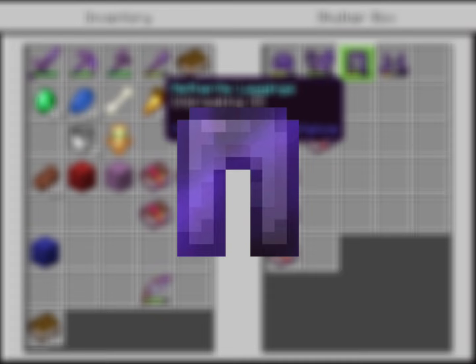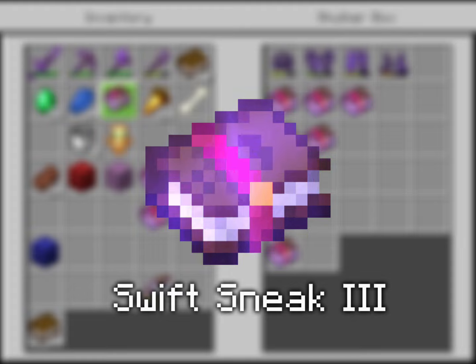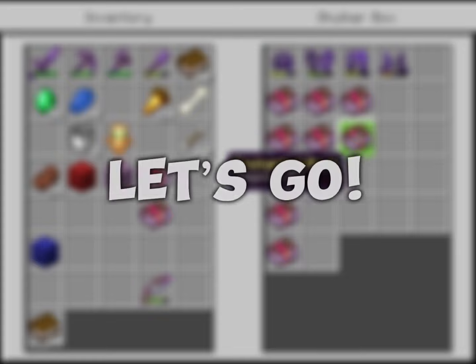Now for the leggings. The leggings actually require the same enchantments as the chest plate. However, we only need to get Swift Sneak 3, which can only be found in ancient cities, which I'm gonna have to go on an adventure to find. So yeah, let's go.